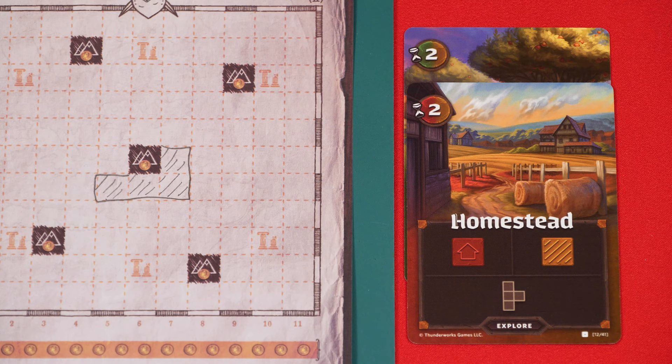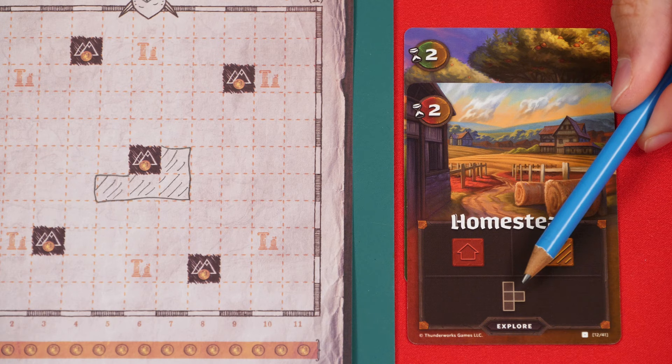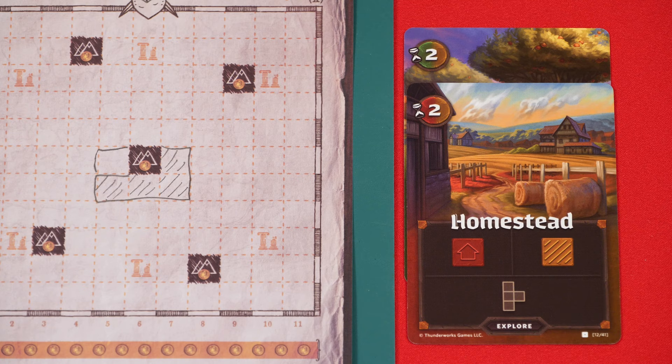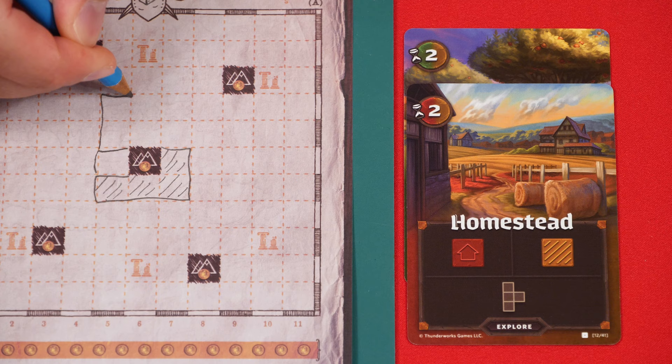As the game goes on, you'll be receiving new shapes to draw and fill in on your sheet, and eventually as your sheet fills up, it may be impossible to legally draw the given shape. If so, then you must outline just a single space and then fill it in with one of the given terrain types. Just keep in mind, if there is a shape on the card that you can legally fit somewhere, then you must draw that shape. You can't choose to ignore it and just draw in a single square.